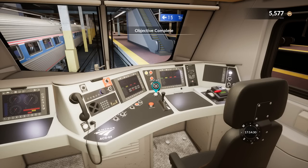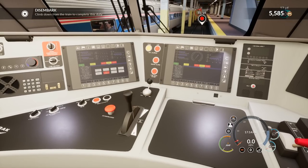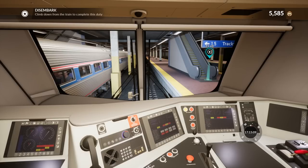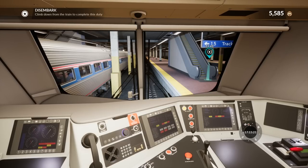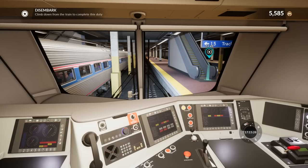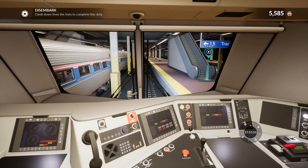Objective complete. So are we out of service or are we going back the other way? Looks like we're going to set the reverser into neutral here — climb down, and that's it, we're done. I think that's going to wrap up this episode. I know a lot of people wanted to see the Amtrak, so I just wanted to touch on it. It's not the most involved train as far as the amount of stuff you do, but it's a pretty simple train — actually a little easier to drive than the other train we tried last episode. If you guys want to see the CSX stuff, let me know in the comments. I also have the BR Class 33, which I think is an older train — they sent that over to me, and we have some more routes we can do. Thank you guys for all the love and support, we will see you guys next time.